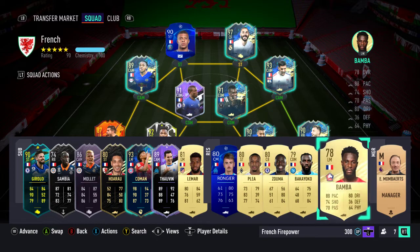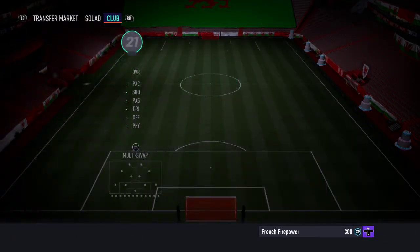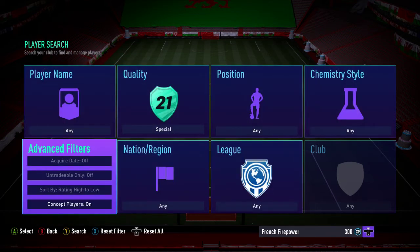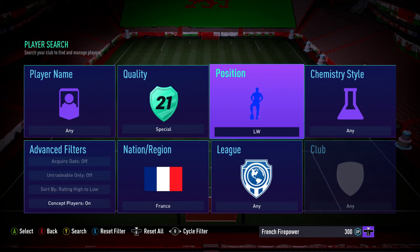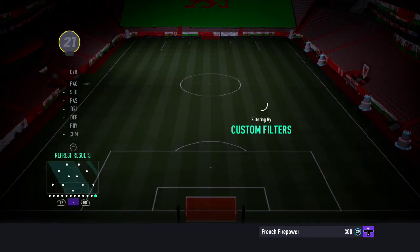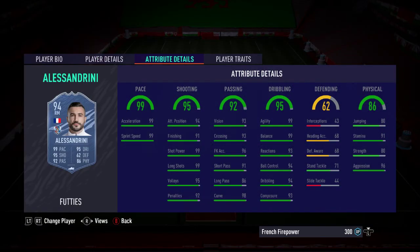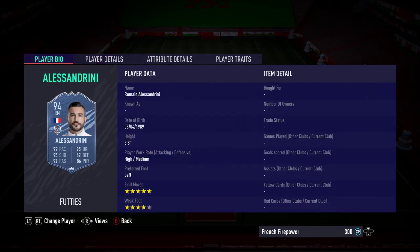Let's have a quick look at the card now. This is the card we're going for. He's got perfect pace, perfect agility and balance, and pretty good physical stats. He's only 5'8", so the five-star skill moves will be good. He's a left-footed right winger — some people will prefer this, some may not, depending on whether you have your wide men on inverted runs or keeping out wide on the wing.